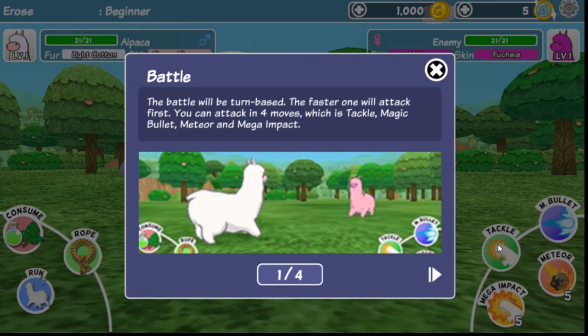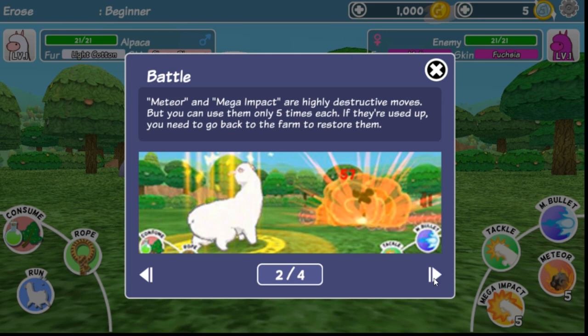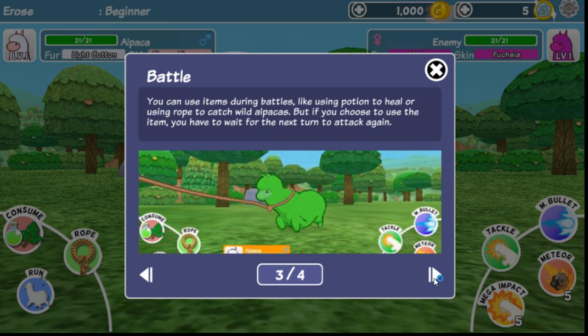Battle time! The battle will be turn-based — the faster one will attack first. You can attack with four moves: tackle, magic, bullet, meteor, and mega impact. Meteor and mega impact are highly destructive moves, but you can only use them five times each. If they're used up, you need to go back to the farm and restore them. You can use items during battle like potions to heal or ropes to catch wild alpacas, but if you use an item, you have to wait for the next turn to attack again.